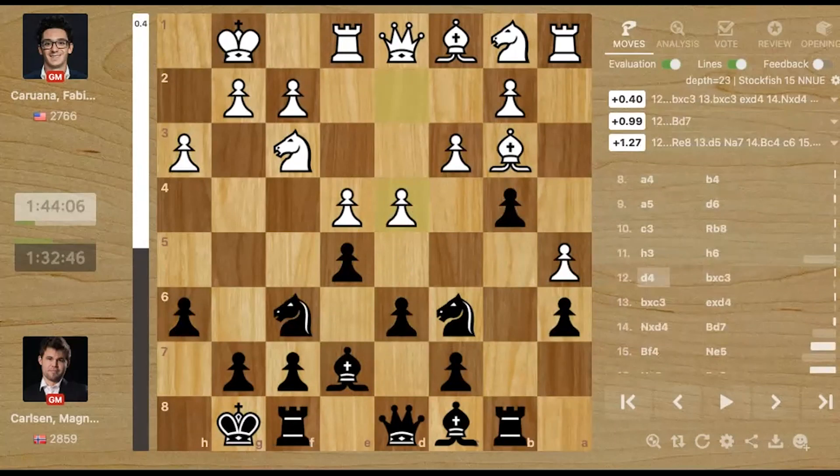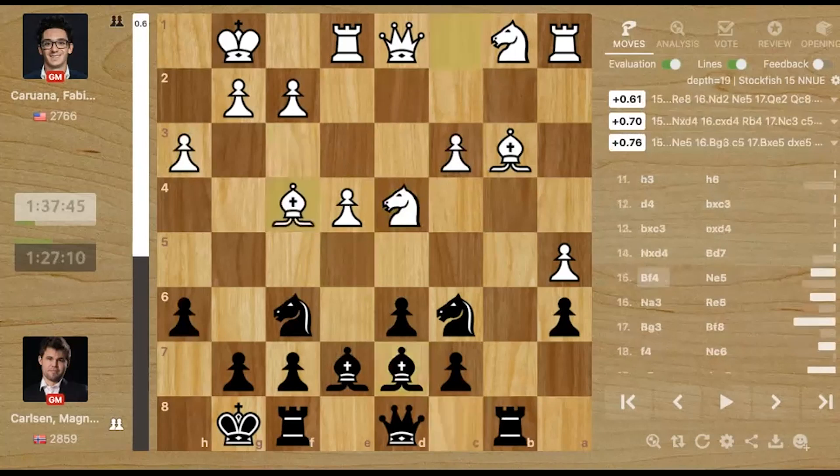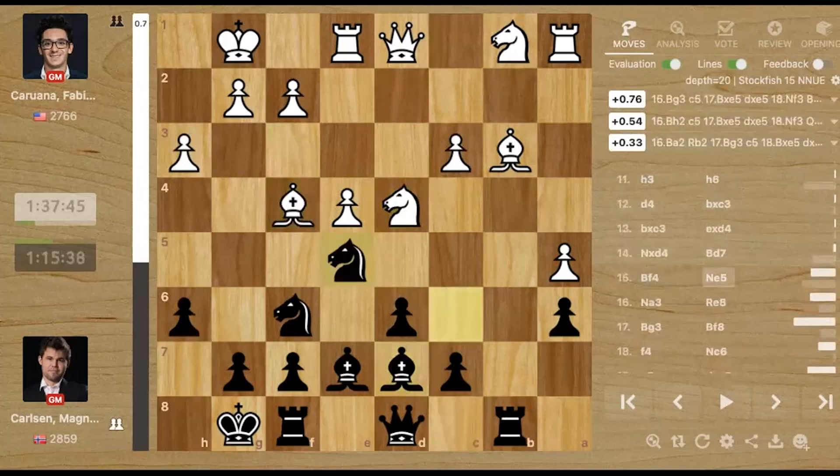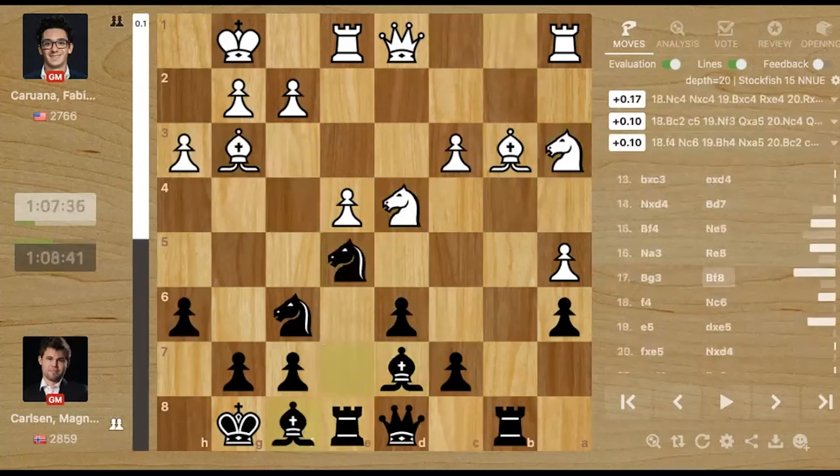But soon in this game, Fabiano misses one very important resource. Anyway, takes, takes, takes, takes and bishop d7, bishop f4 and knight e5. Knight a3, rook e8, bishop g3 and bishop f8. Black is doing the best he can — bringing the bishop to the defense of the king, uncovering the rook's path.